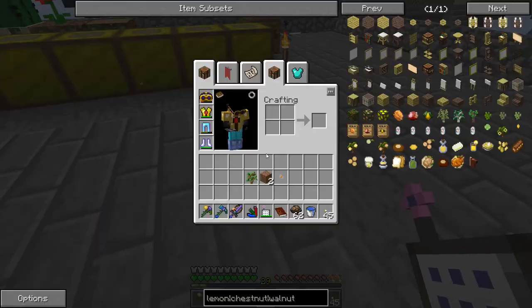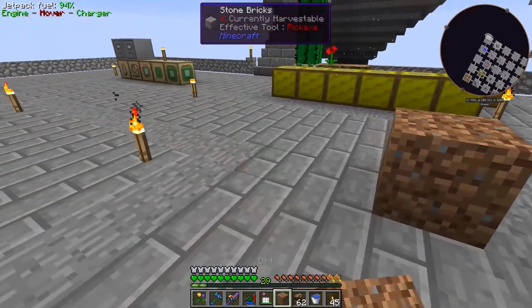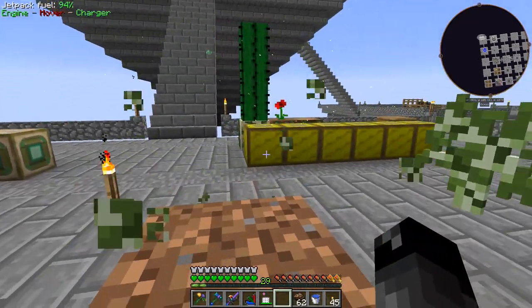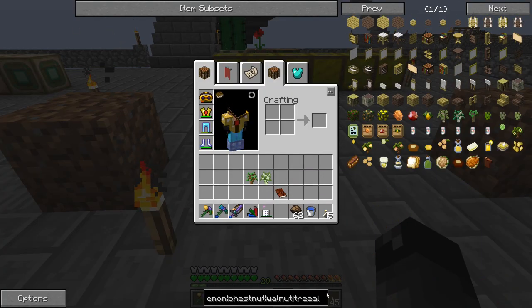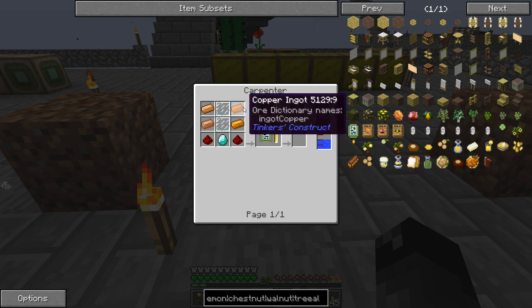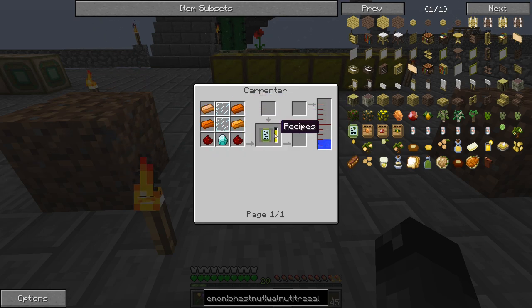Back over here, we'll place some dirt here — that should turn into a birch sapling. But before we do this, we actually need to convert these into the forestry trees, so we're going to need to get ourselves a Treealyzer. It's right here.